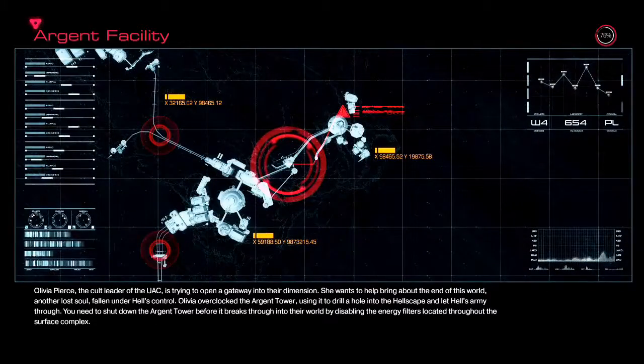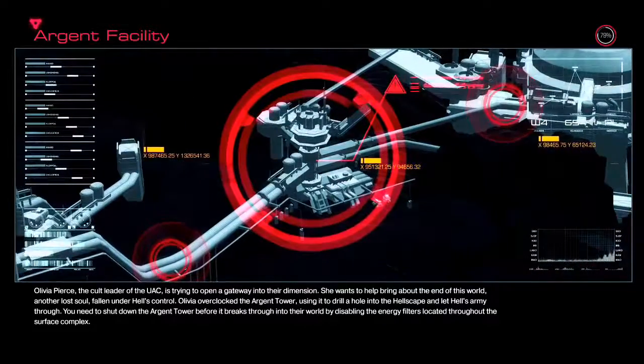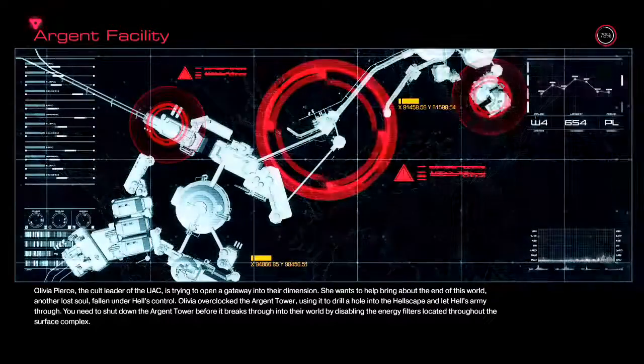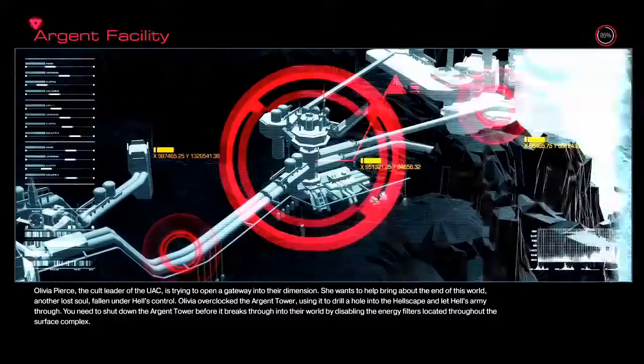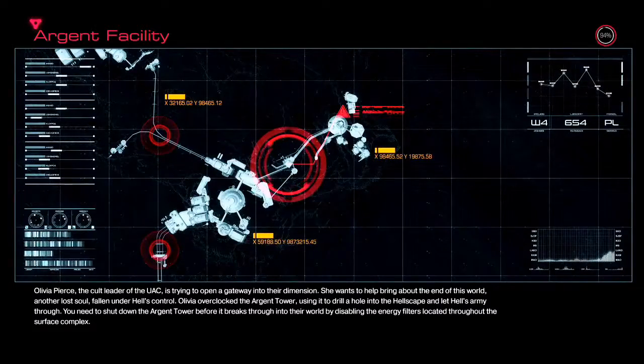Basically what she's going to do is try to open a hell portal and it's our job to stop her. So the next mission is the Argent Facility. Olivia Pierce, the cult leader of the UAC, is trying to open a gateway into their dimension. She wants to help bring about the end of this world — another lost soul falling under Hell's control.